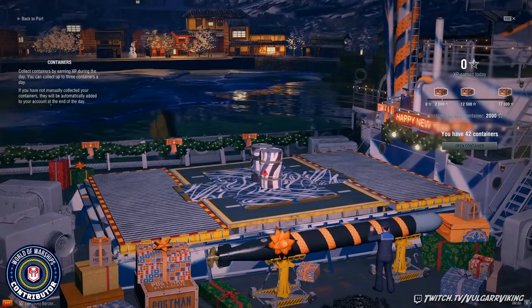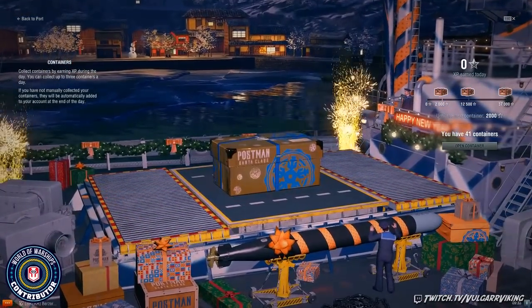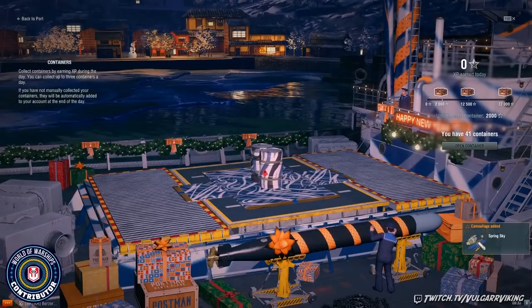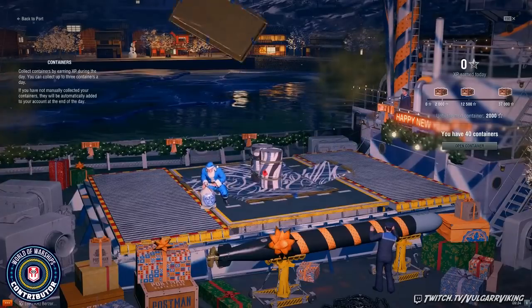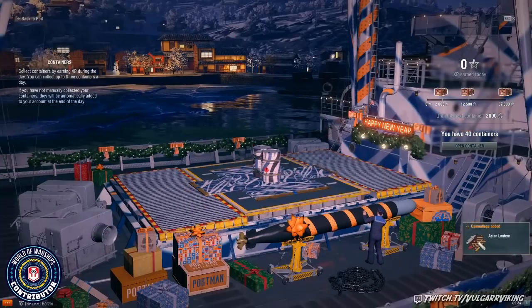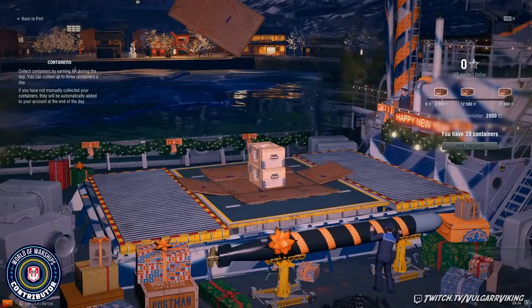More camo. We're almost done with these — I think we got like two more. Oh, that's a Spring Sky camo — nice, a lot of free XP bonuses on that. And Asian Lantern again, like 333 free XP on that. All right, so now we are into the big boxes — these are the medium ones.